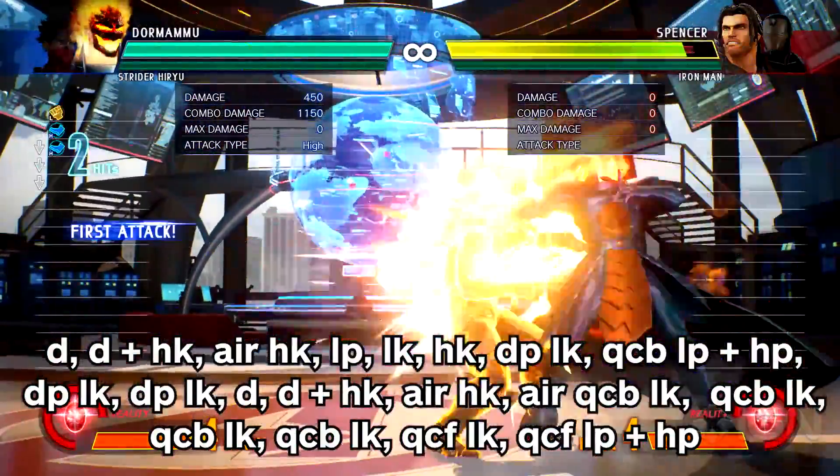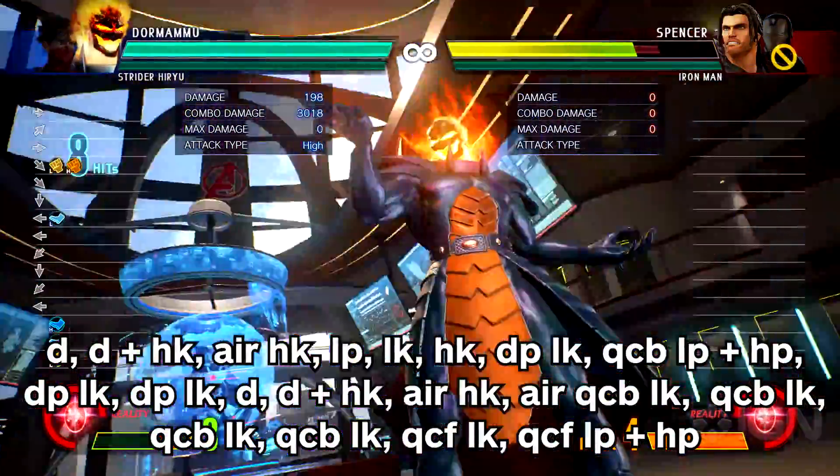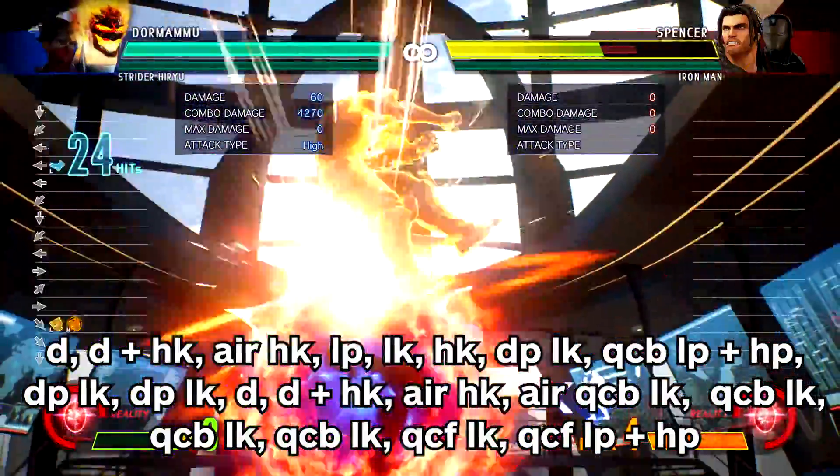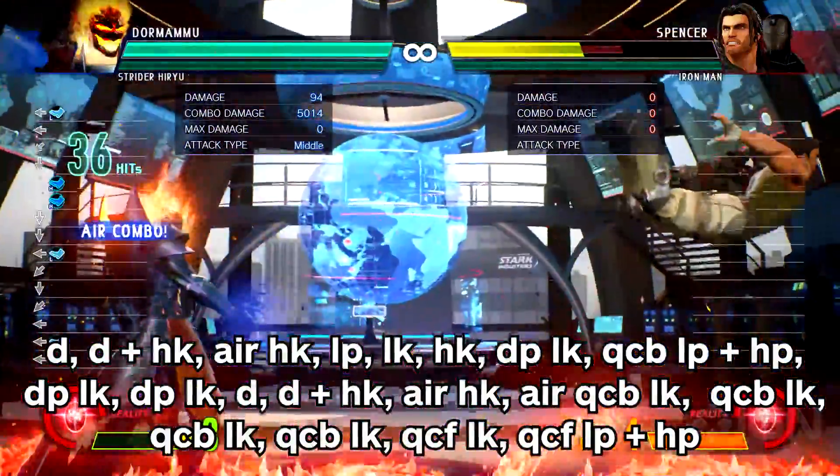And finally, the advanced combo made famous by F-Champ. This combo can be done entirely with Dormammu for one meter, and then you can add in your partner at the end for some pretty insane damage.